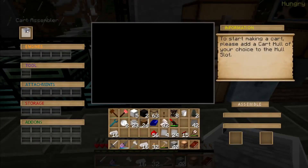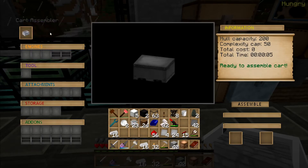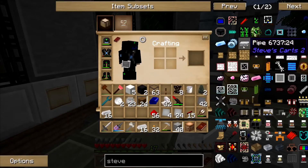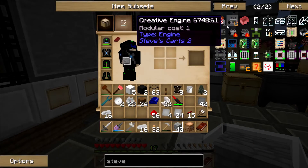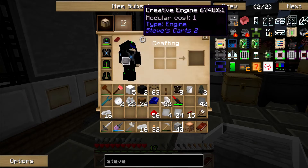So then that goes in here, and you can see it's got 200 capacity, 50 complexity, three engines, six add-ons. You can see all the little spots opened up. The next thing we gotta do is make an engine. I'm hoping that the solar engine didn't get disabled in this pack. I guess I could feed it with fuel if I have to. What does the solar engine look like?